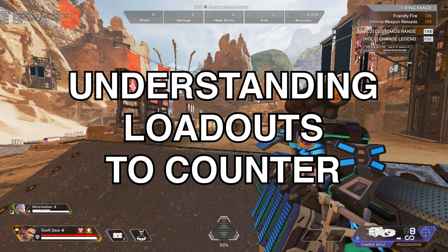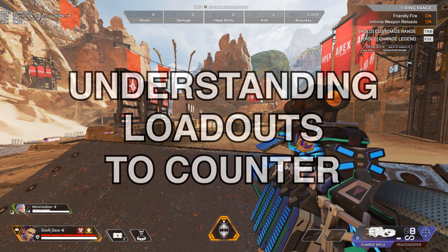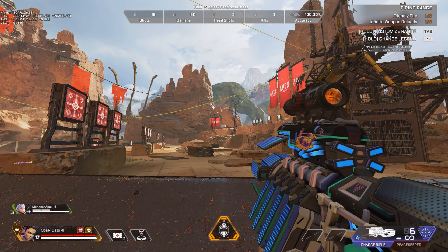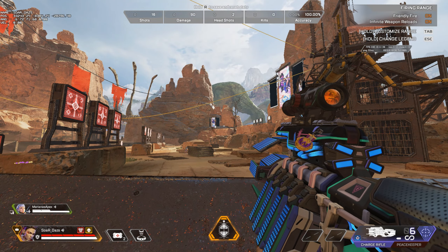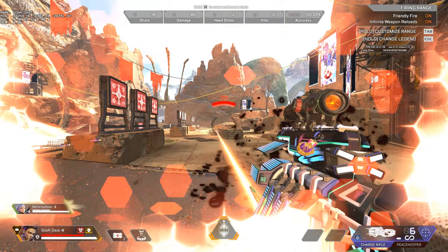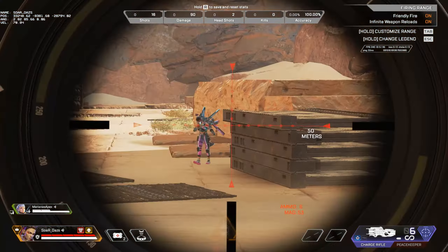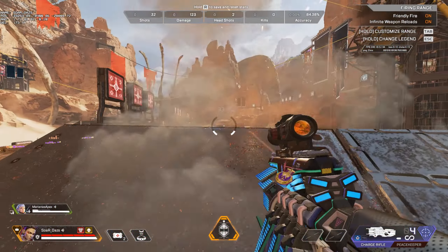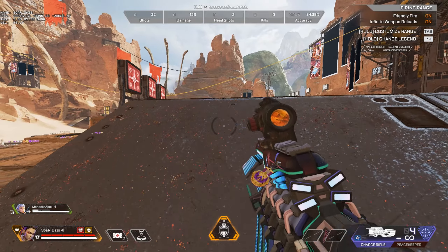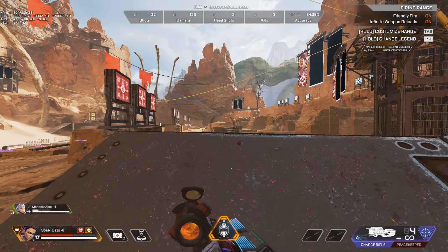Now in this segment I have Marianas helping me out as an example. We're going to be replicating some scenarios and explain how to counter things. One of the most annoying things is dealing with a charge rifle that is hitscan and does a massive burst of damage. If you understand how one of these weapons works — so Marianas, go ahead and try to shoot me — if you hide right before the burst of damage, you even take a few shots. You want to be able to duck right at the end of it. In a peek battle, back up and try to get that burst damage at the very end, then burst and hide and keep ducking and weaving — it's a good way to counter it.